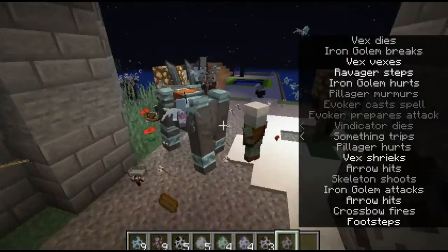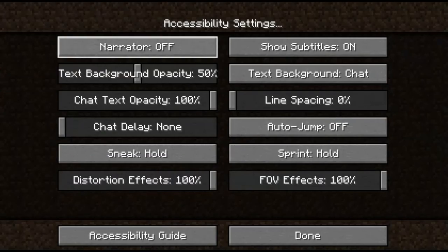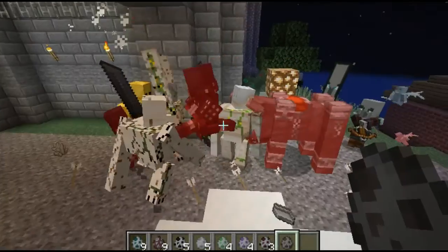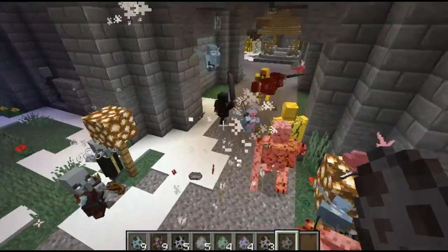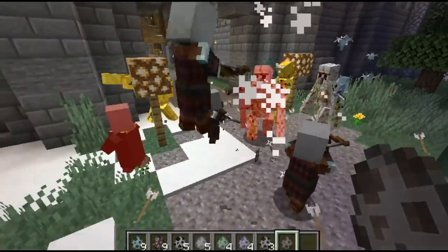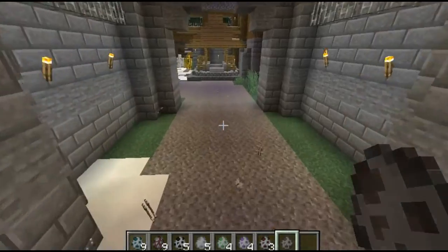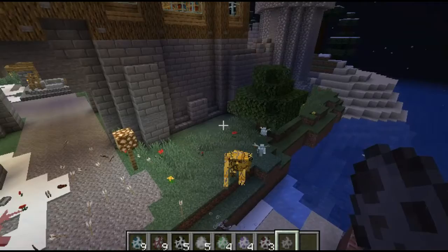Okay, so what is even going on? I need to turn subtitles off because they're just getting too much in the way. The illagers are really doing — oh, the ravager's dead. But the illagers are really doing their best, that's for sure. Oh wow, they took out that golem. It seems like they've taken out most of the golems.